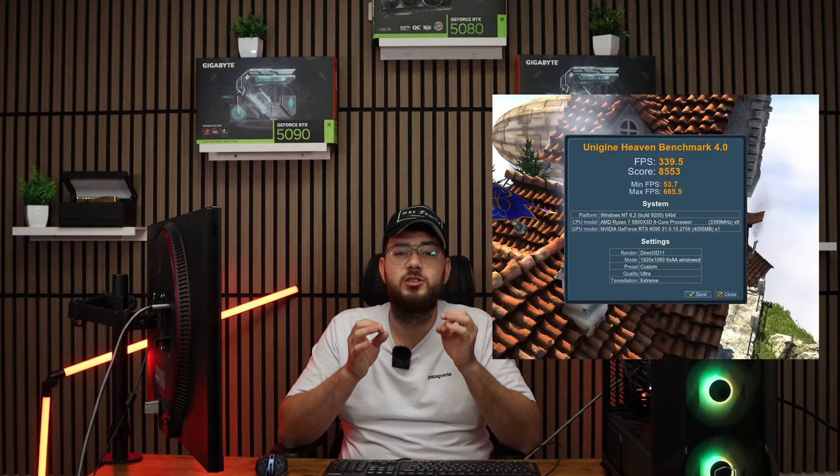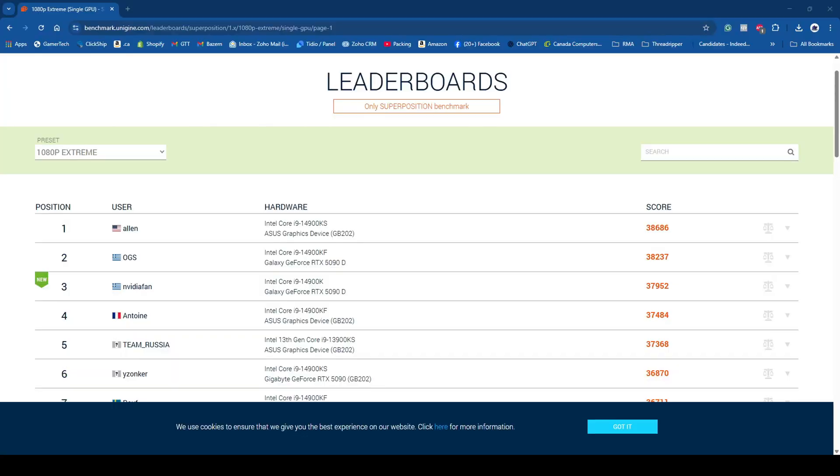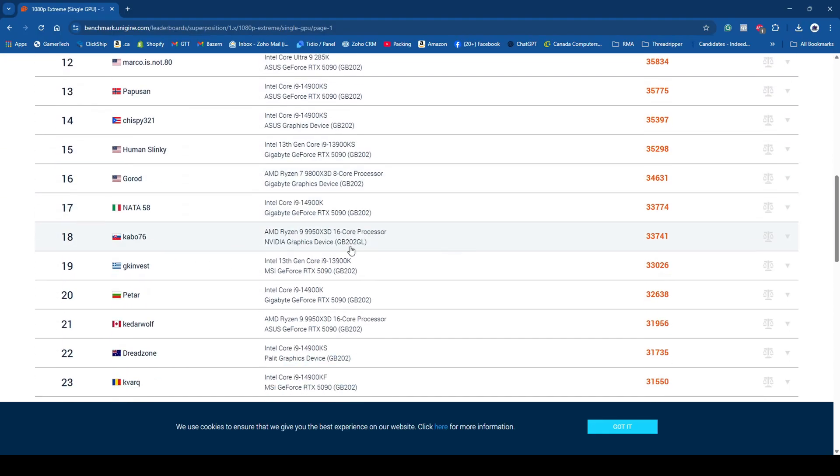At the end, Heaven gives you a score along with an average FPS, minimum FPS, and maximum FPS. The higher the score, the better the performance. Average FPS is the main number most people look at since it tells you what you can expect in games. You can save your results and compare them online, or just use them to measure improvements if you've swapped parts or done some tuning.